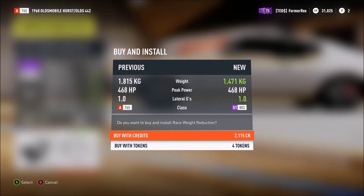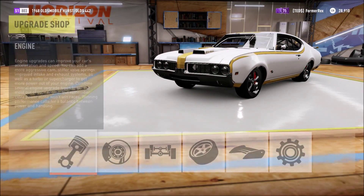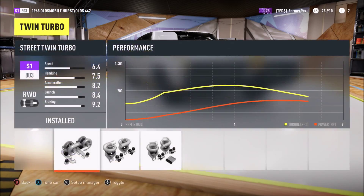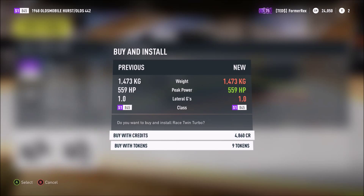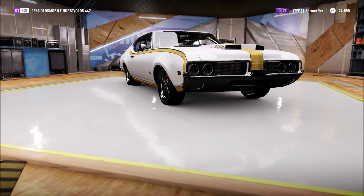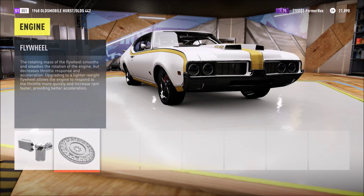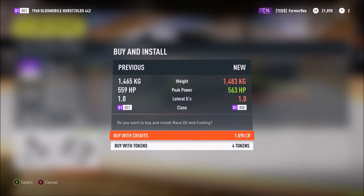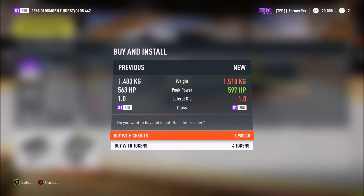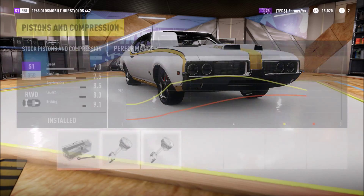Oh my god, it's an S1. We've only got 31 grand and we haven't even got to the engine yet. Oh shit, we're at engine now though. So should be good. First of all we'll upgrade turbos — not five grand. Right, then we'll go down from flywheel... I do not think we're gonna get everything. No, we're not getting everything. Nowhere near we can afford it all.